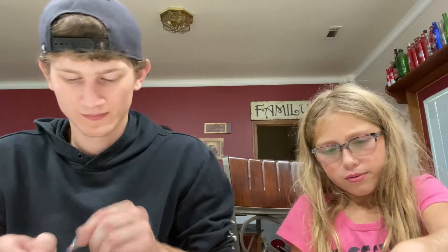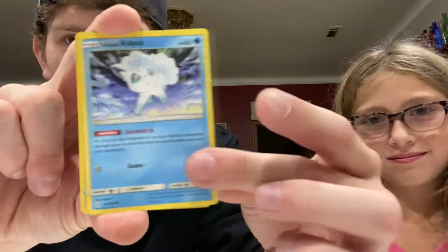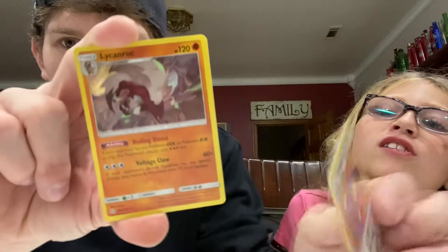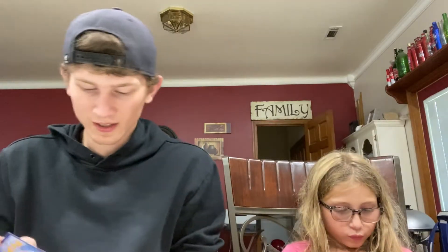Meowth, Alolan — reverse hollow — and that's Sneasel right there, it's not Weavile. Sneasel is the one before — Sneasel, Weavile — that one turns into that one. Sneasel, Weavile, Totodile. Trapinch, Oddish, Piplup, Alolan Vulpix — non-reverse hollow — and a hollow Lycanroc! You're getting more luck than me now — yeah my luck is starting to pick up. We've got a couple more packs left, we can still get this Charizard.